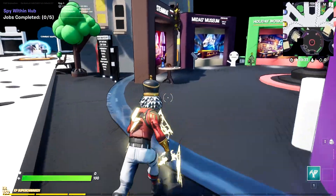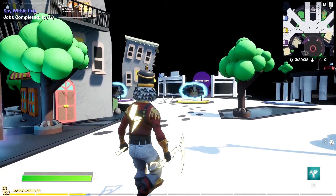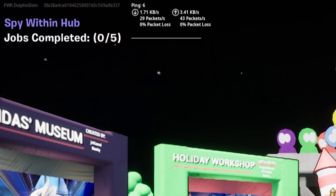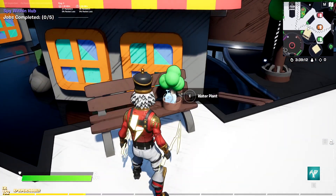So for this hub quest, we set it up a little bit differently — it comes in two parts. The first thing we must do is complete five jobs as described in the top left tracker device. The first job can be found to the right of where you spawned into the hub on the bench.